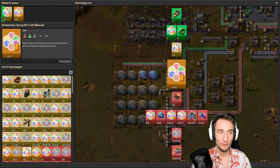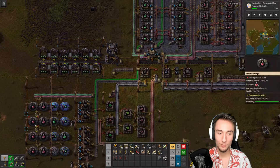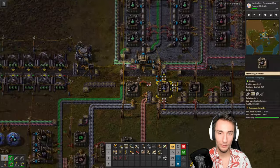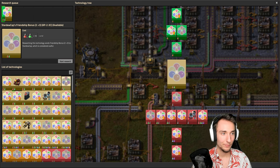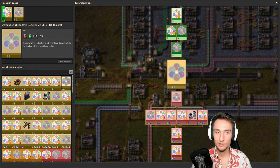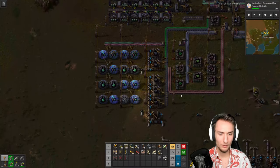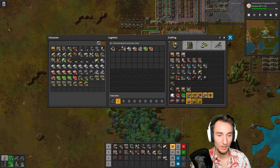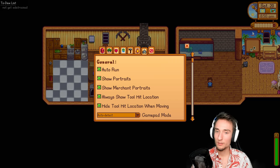Spring might take a while because I don't have a lot of military. Once I get 500 militaries built up I'll just put them over there and it should go quick. But until then it's not worth it to do spring — I'd rather do something else, like the friendship bonus. Friendship bonus seems okay, because it should get me a bunch of friendship points with everybody and then get more checks, hopefully. I'll step away from this setup just in case I get a trap — that would be the last thing I want, a trap to destroy my brand new setup.